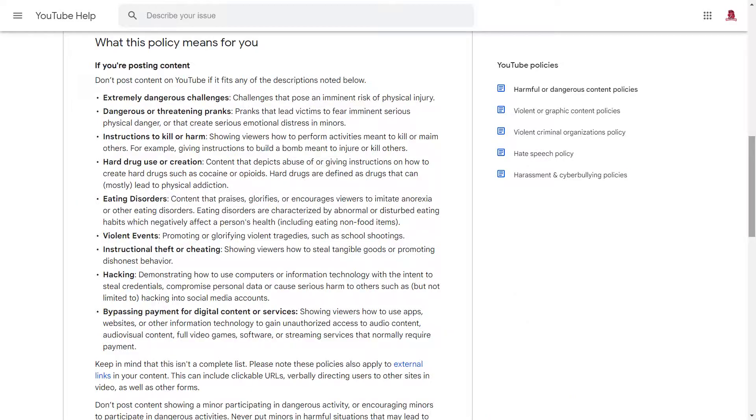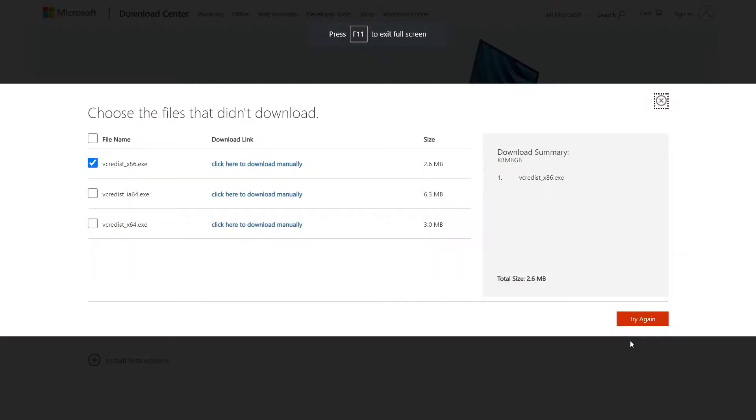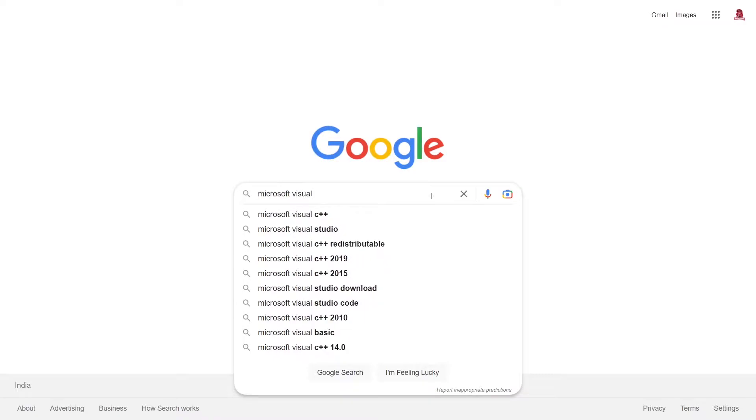The official Microsoft website — just in case you were wondering if I was helping my viewers get free access to proprietary applications. Okay, now that that's taken care of, go to the link in the description to download the file you'll need for the fix. Or in case you sympathize with our friends, go to Google and search Microsoft Visual C++.